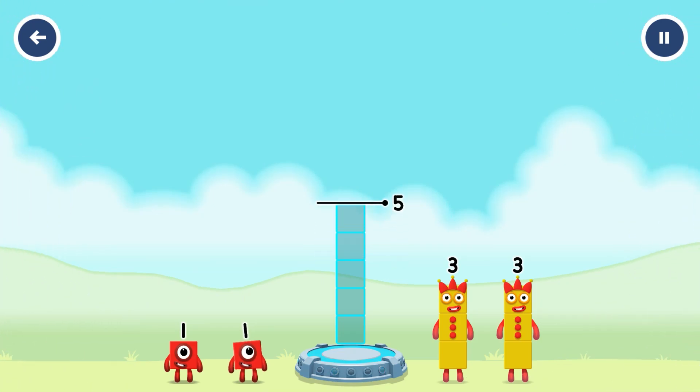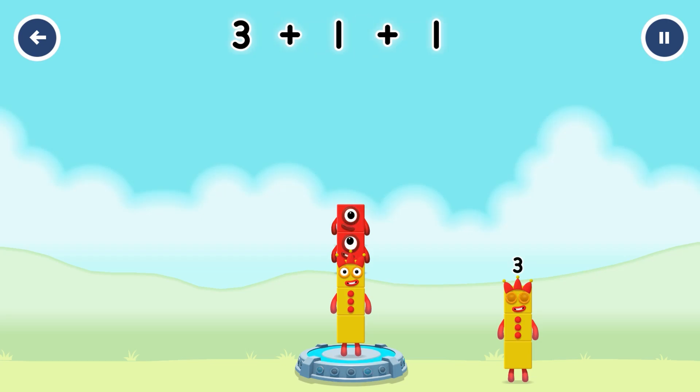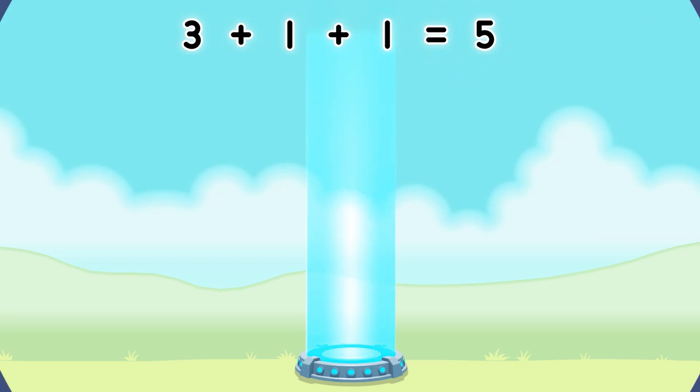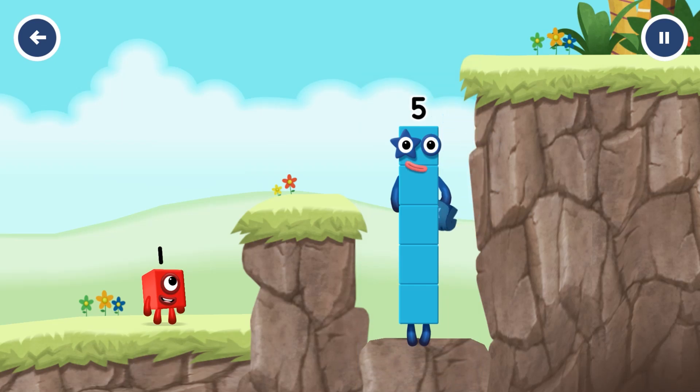Add number blocks into the middle until you fill all the spaces. Three, three, one, one, one — that's right! Three plus one plus one equals five. Yes, you got it!